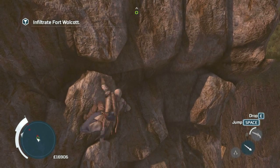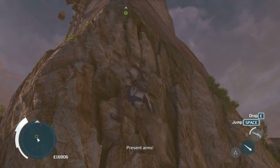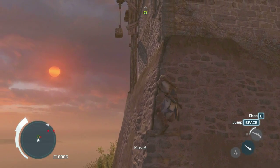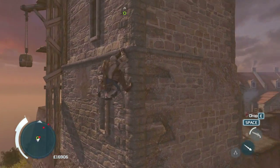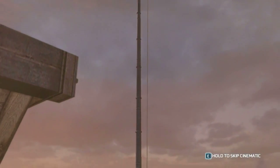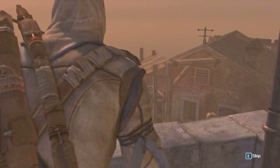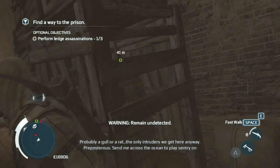Perform ledge assassinations — three total. Let's see if we can do this. All right, okay, this is cool. That's pretty cool. Position one. Position two. Not really what I had in mind with a naval mission, but that's pretty cool. I think I got my thumbnail for the episode. One out of three. Circle around. Pretty sporty. Guards are talking: 'That's probably a gull or a wreck — the only intruders we get here anyway.'